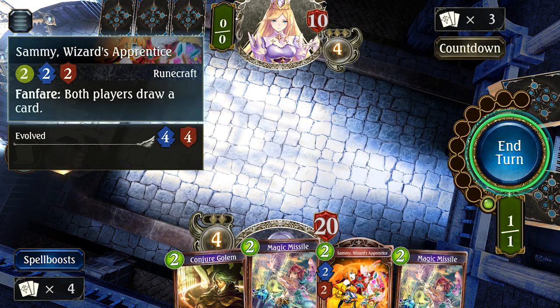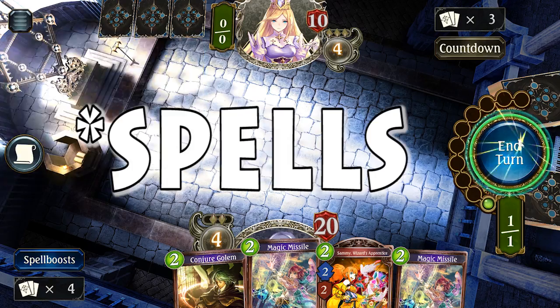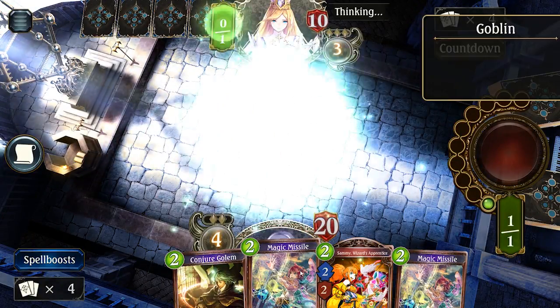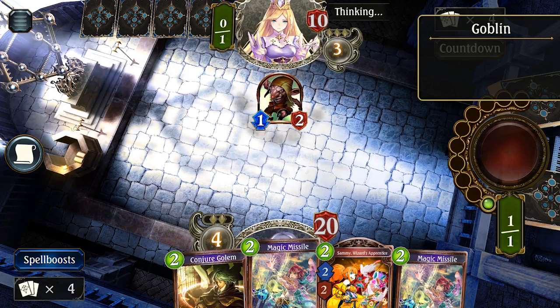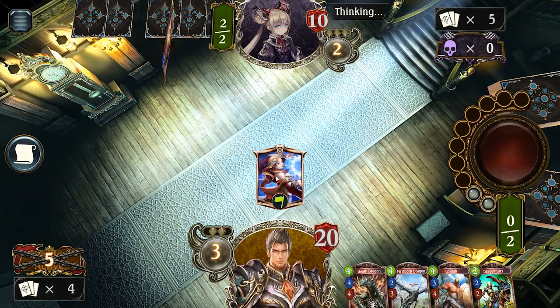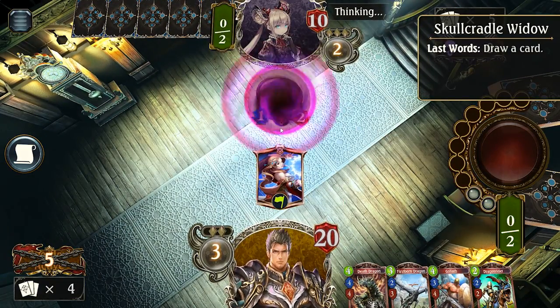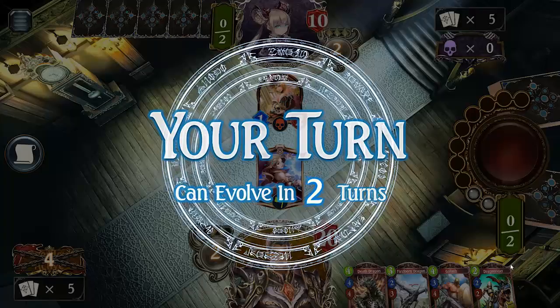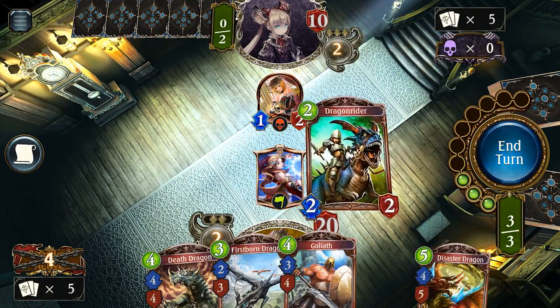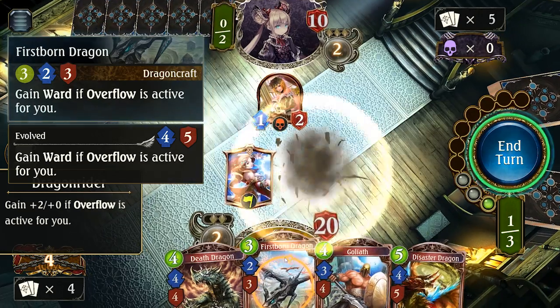Runecraft is the spell-focused class, sort of similar to the mage in Hearthstone. You play followers that buff your spell power and lower your spell cost so you can keep your opponent's board clear of allies, and you can play direct damage and control spells to maintain that advantage. Dragoncraft is much like your standard green deck for any Magic: The Gathering players out there — it focuses on resource ramping and summoning massive dragons and other high-cost followers to smash the hell out of everything.